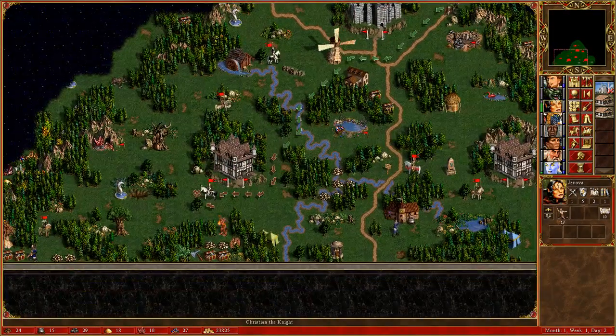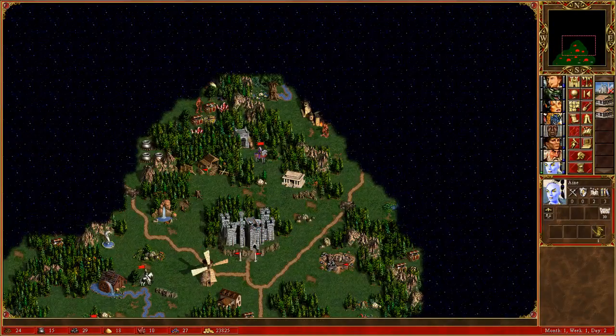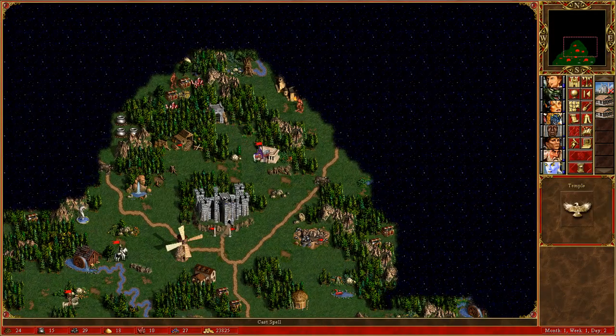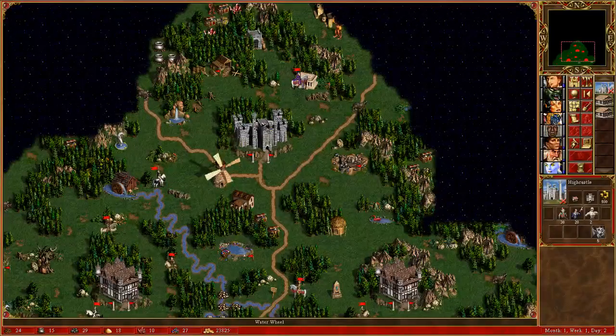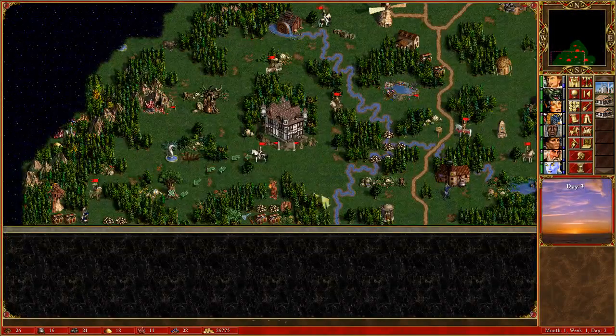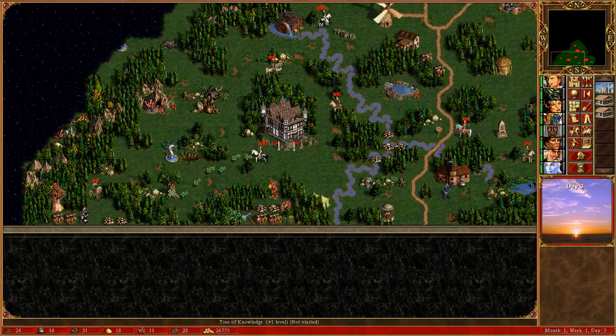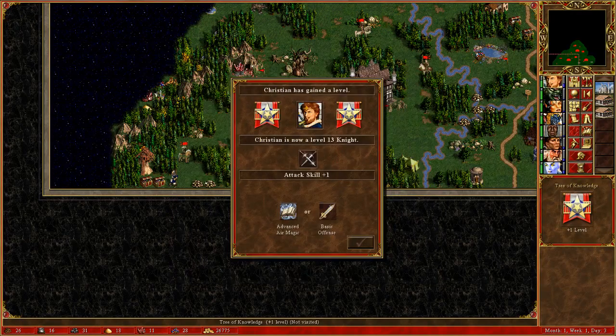Genova — get some more centaurs over there. I don't know what to do with you guys. I'm not going to double build right now. There is no level limit, but sure.